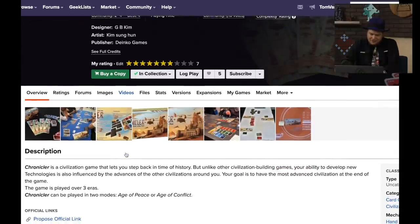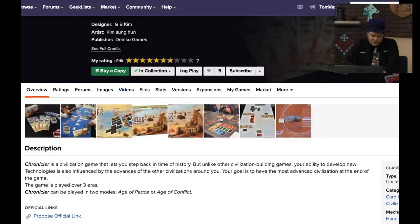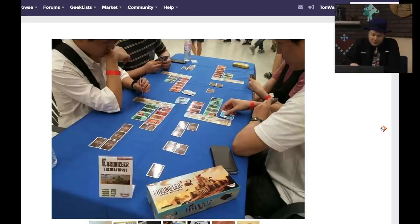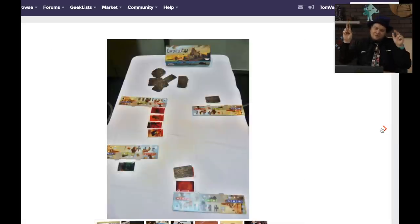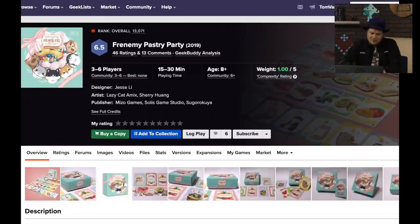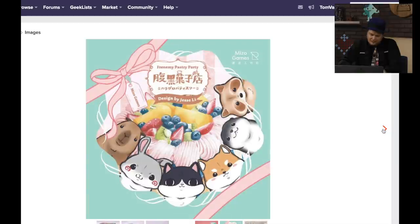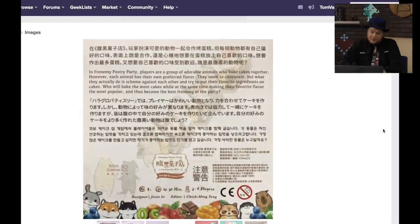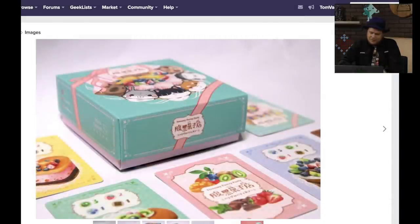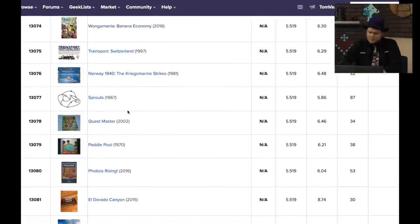Chronicler — I gave this one a 7. It's a civilization game that lets you go back in history, from 2015. You're building cards in order and as you go through history it's very Civ-lite in its theming, but I was surprised how much I liked this little game from Danko. Frenemy Pastry Party — I don't know a ton about this game except it's on Kickstarter right now; we talked about it last week in our crowd-surfing segment. I love how it looks.